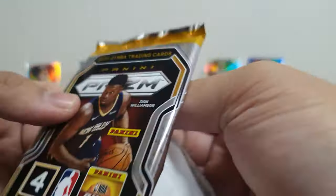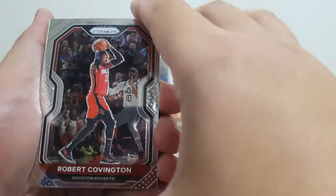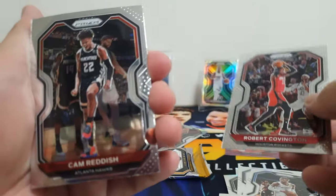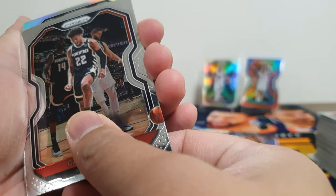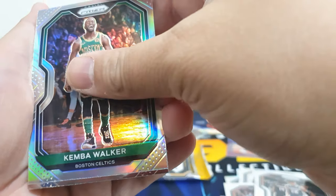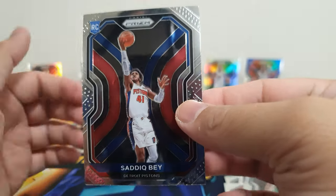Second to last pack, and so far no fire on this break. We have Robert Covington, Kawhi Leonard silver — not a rookie — Kemba Walker silver, and at the back rookie Saddiq Bey from the Pistons.